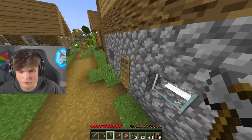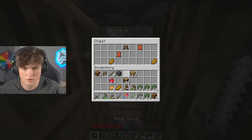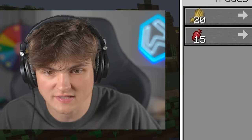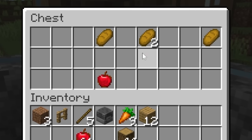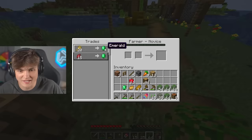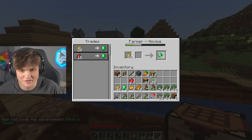Now I've just got to hope that I can find emeralds in chests. Otherwise I'm gonna have to trade. Nope, that's just bread. Come on. Do these guys trade? Yes! 20 wheat for emeralds. That's literally perfect. But we can always come back. And two emeralds! Nice! You know what? We're just gonna trade with this guy using wheat. And we can get two emeralds so easily. Go on buddy, show me the goods. Yes!